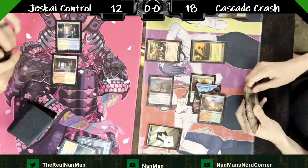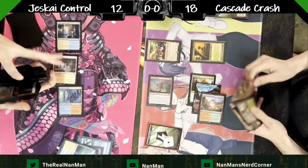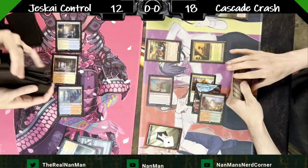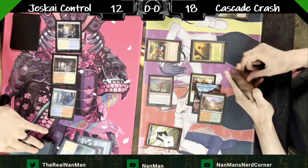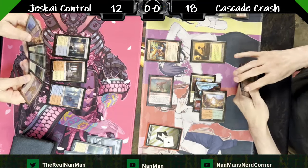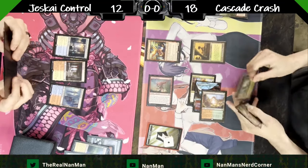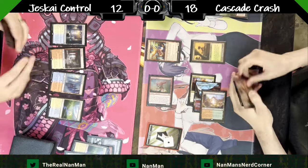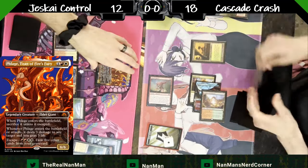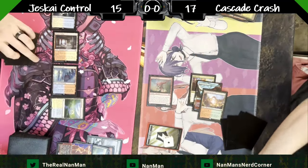Here's another big reason why players are trying out this version of cascade — the Detective's Phoenix list. We've seen it before with a Hollow One build previously on the channel. Now we're going to see another way you could use Detective's Phoenix. Building up our energy count here, just sort of continuing on the Jeskai side of delay, delay, delay as much as possible, hopefully getting some more answers.